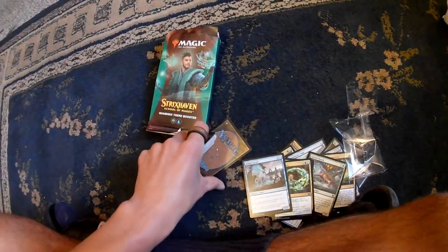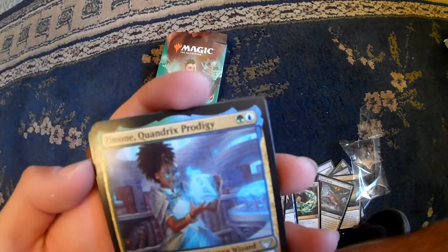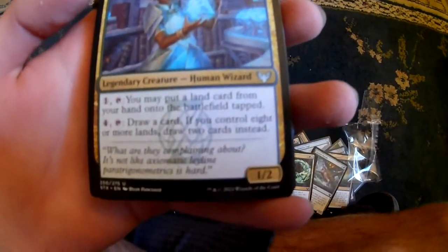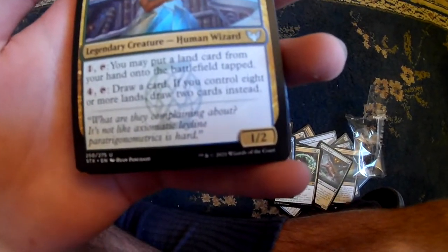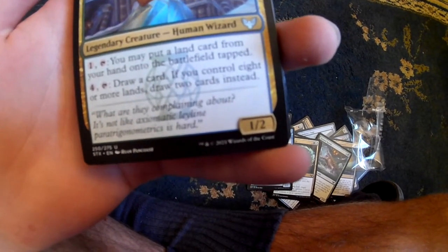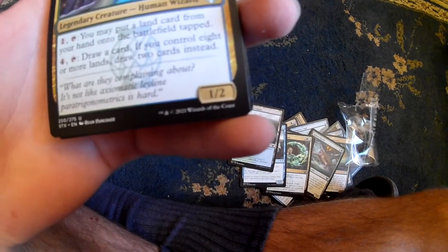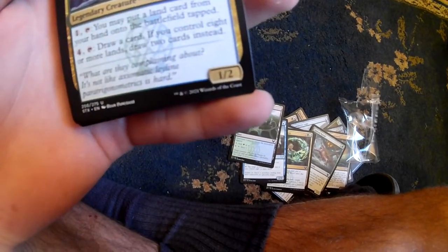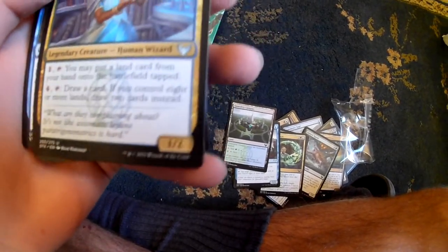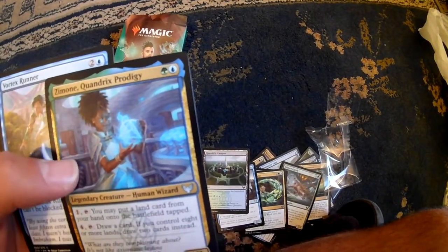We got a Legendary right here. I don't know if I'm saying this right - Ximone, Quandrix Prodigy. I can use this for Commander. You may put a land card from your hand on the battlefield tapped. That is pretty cool. Draw a card. If you control 8 or more lands, draw two cards. I might just use this for the colors, but that's a good card.